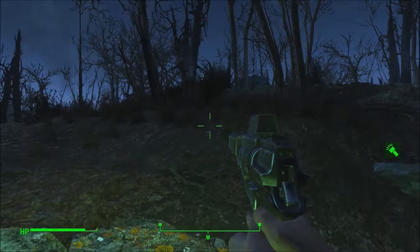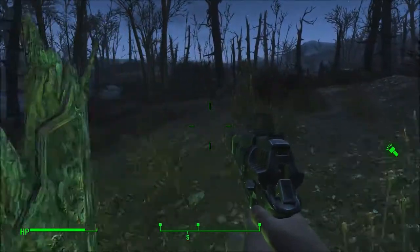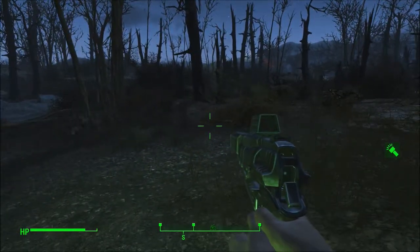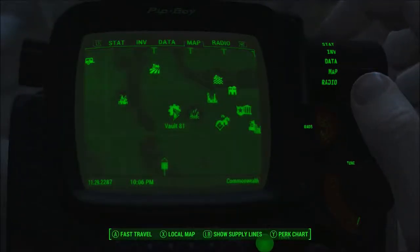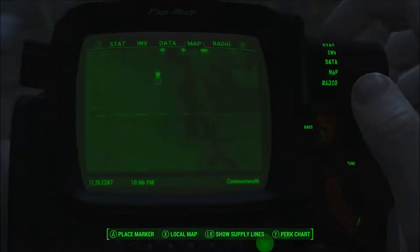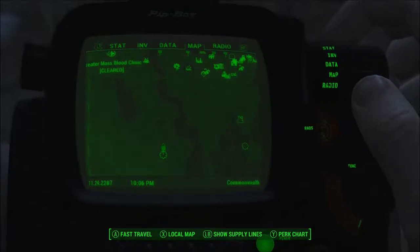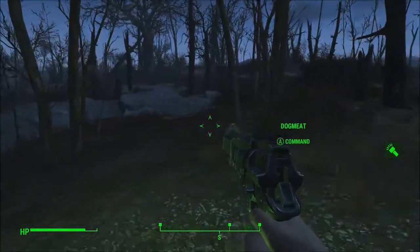And whoa - looks like there was something else that popped up out of the frame there. Got some things over there it looks like. Where are we at? On our way down south. I just need to cross the river there - should be relatively easy.